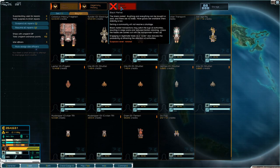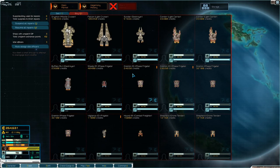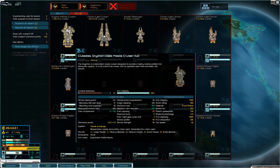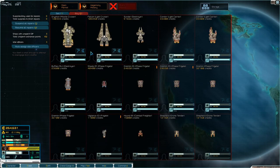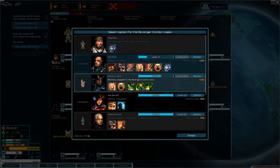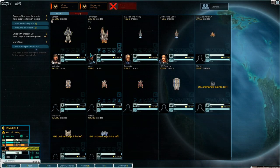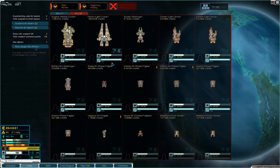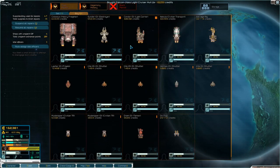We do need a civilian transport for when we're gonna colonize. 140,000 for this guy — one large missile, one medium ballistic, two medium missile, three small missile, five small ballistic. I don't have a missile guy. We could buy the light cruiser, Falcon one. Let's buy that.